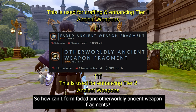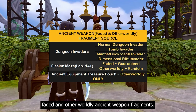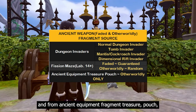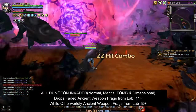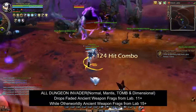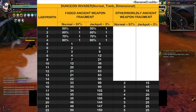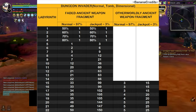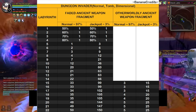How can I farm fated and otherworldly ancient weapon fragments? There are three ways: dungeon invaders, fish and maze, and the ancient equipment fragment treasure pouch. All dungeon invaders — including dimensional rift dungeon invaders — start dropping fated ancient weapon fragments at labyrinth 11 and above, while otherworldly fragments only start dropping at labyrinth 15 and above. The amount increases with higher labyrinth difficulty. Note that dungeon invaders have a low chance of appearance, so don't be confused if you don't encounter them.